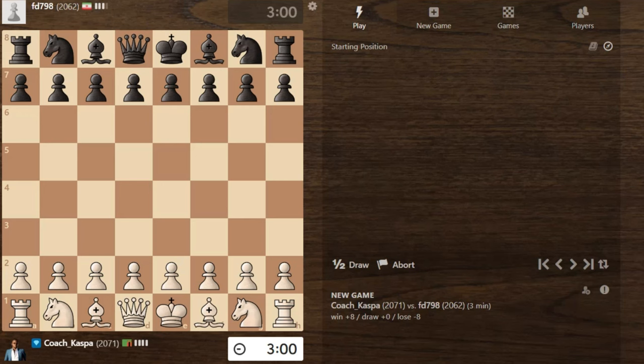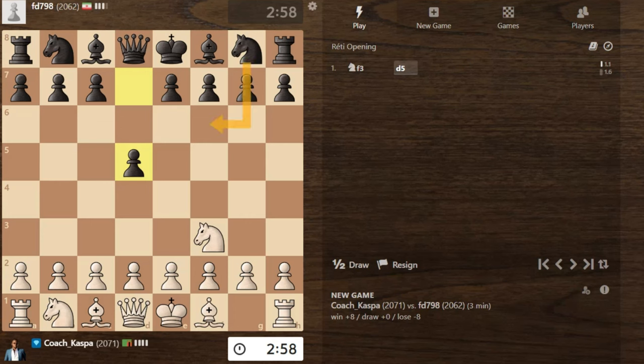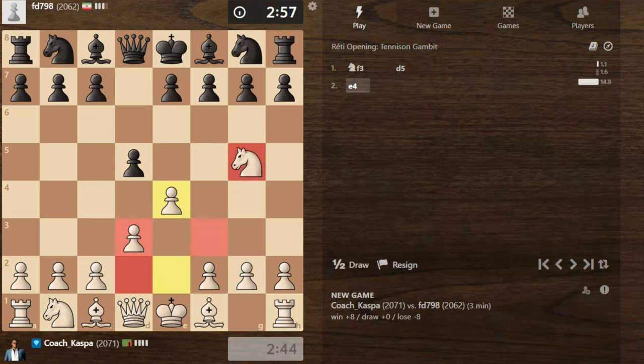Let's go with the pre-moves. I'm playing against a 2062 rated chess player. So Knight F3 — let's play the Tennison Gambit, also known as the Intercontinental Ballistic Missile. I'm going to play the moves I'm highlighting on the board, beginning with E4, and then I'll take with my light squared bishop. So: E4, Knight G5, D3, bishop takes.